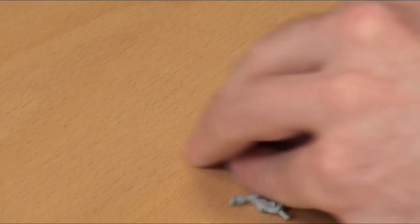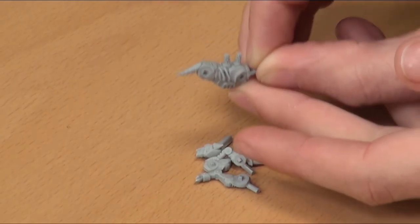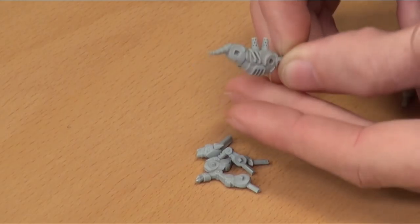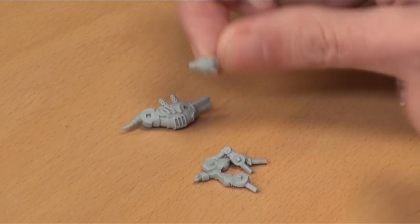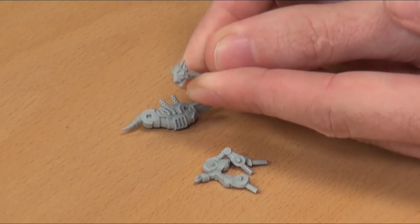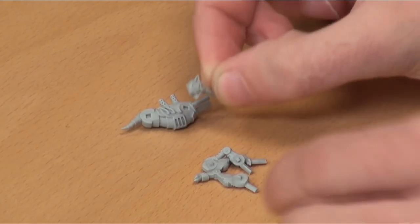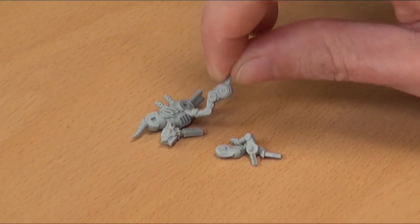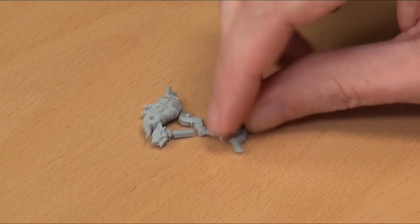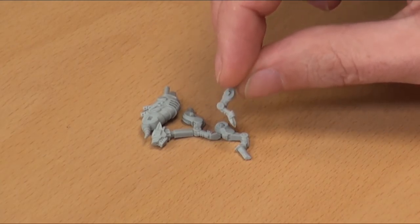The dog itself is beautifully cast. We've got the body — really nicely done — a couple of little smokestacks, a robotic tail, venting, all the piping and stuff you'd expect to see. Maybe a little glow effect from the furnace would be nice. Then we have its head — very much the canine of this world, with beautifully sculpted detail, teeth and everything. You've also got the hind legs and forelegs, so this looks to be a miniature that's going to be quite easy to put together with some nice posability.